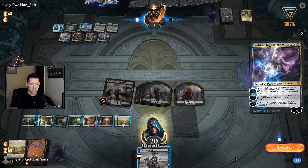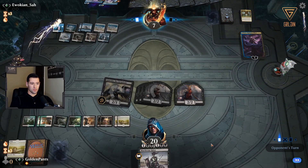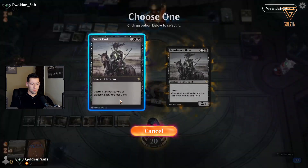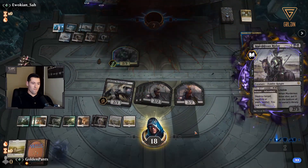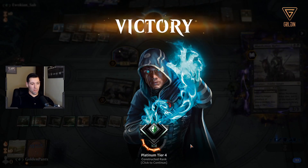And we finished it off. That's Ashiok — that's fine, doesn't do anything. We take it — all right, we take it against Esper. That's a good showing; Esper's a good deck.